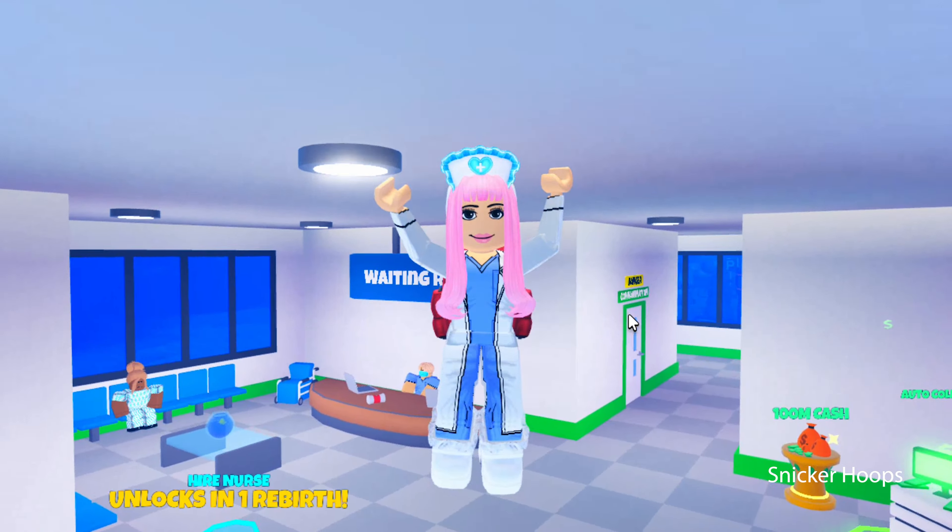I'm going to build the security area — Snicker Squad, we're also going to need a security guard to work here. More windows! This looks like a little storage room — I think this is where we store all the medicines, machinery, and other stuff like towels, syringes, and all that we need in a hospital.